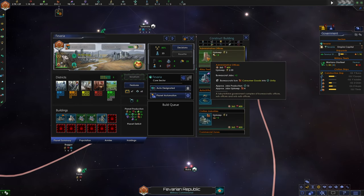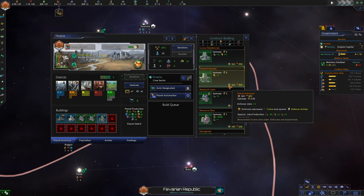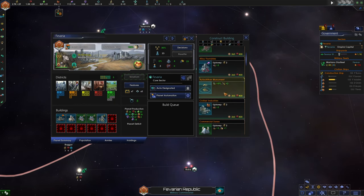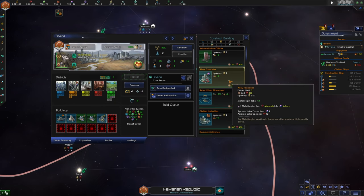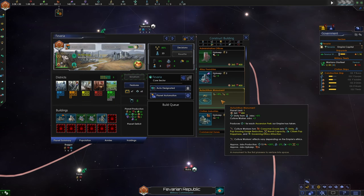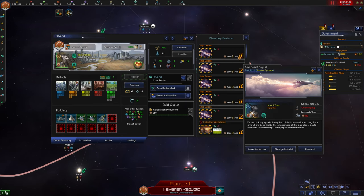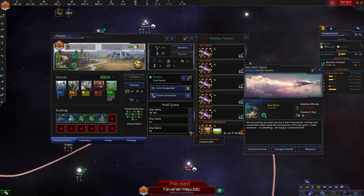We can probably replace this energy grid. We don't really need amenities right now — that will go down over time. It might be worth getting some administrative offices or the autochthon monument. We're going to go ahead and get the monument, and we're going to start clearing out this ship debris because that's going to give us a whole bunch of alloys to help us build up our military. Each clearing is like 150 alloys for free.